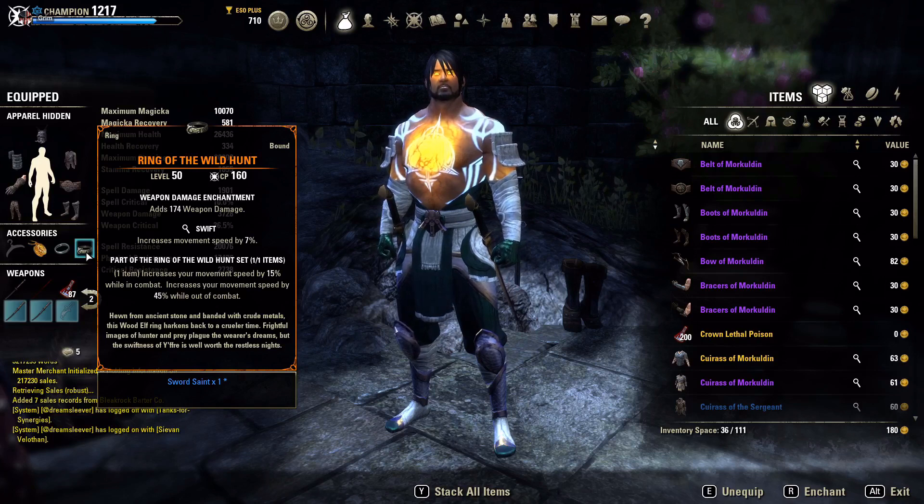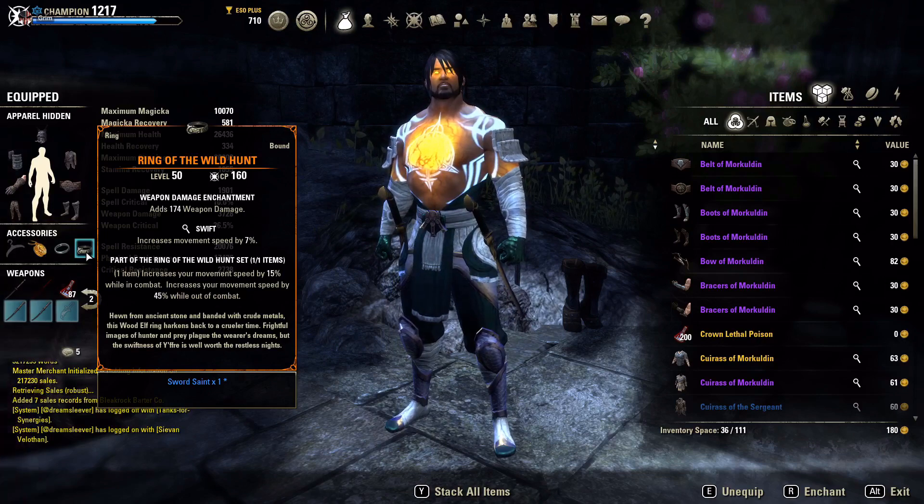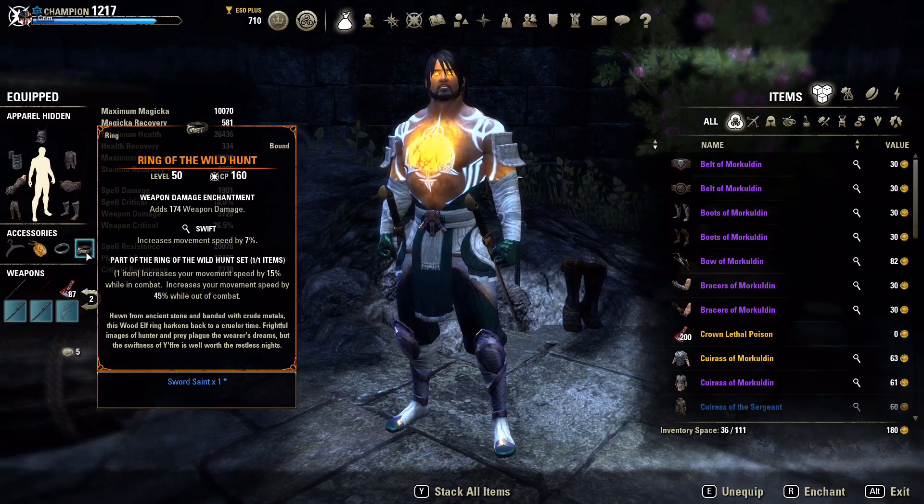First thing: we are running the Ring of the Wild Hunt. As you saw in the BG footage, we have access to a lot of speed. Through the ring and Quick Cloak, as long as you have high enough stamina recovery you can have Quick Cloak on demand, giving you Major Expedition stacking on top of the ring's speed. The ring trait gives an extra 7% movement speed, and the one-piece bonus increases movement speed by 15% while in combat — so 15 plus 7 gives a nice 22% additional movement speed in combat.